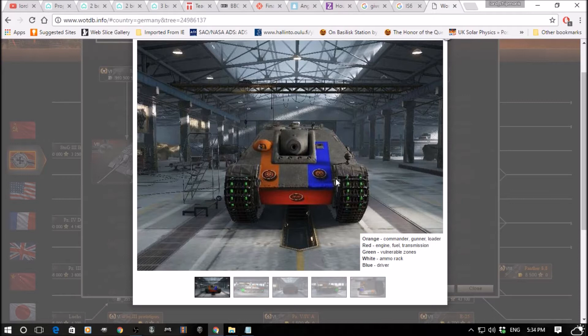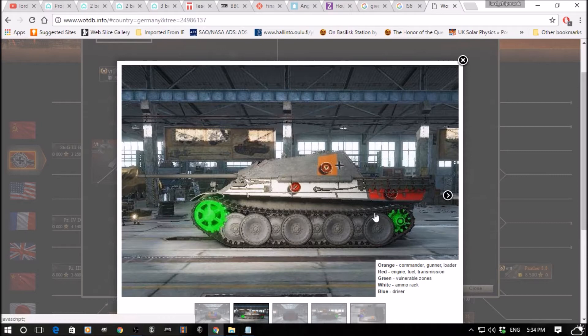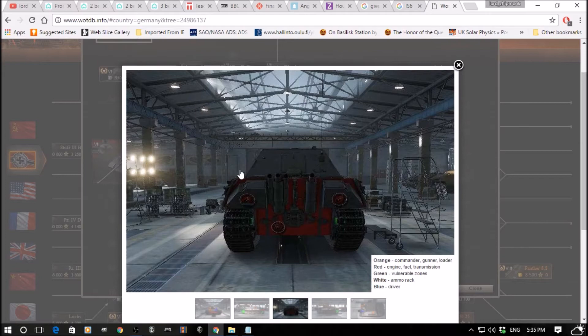For the Jagdpanther, the driver is over on the right-hand side as we look at the hull from the front, and the radio operator is on the left. Note that the transmission is listed down here and counts as your engine — hits to this region do not set the tank on fire though, something that was changed for the Germans a while back, so don't stress too much about that. Fuel tanks and such at the rear. The commander is in the side of the hull, and there's a big fat ammo rack — this is a Panther hull, and the Panther is notorious for getting ammo racked.